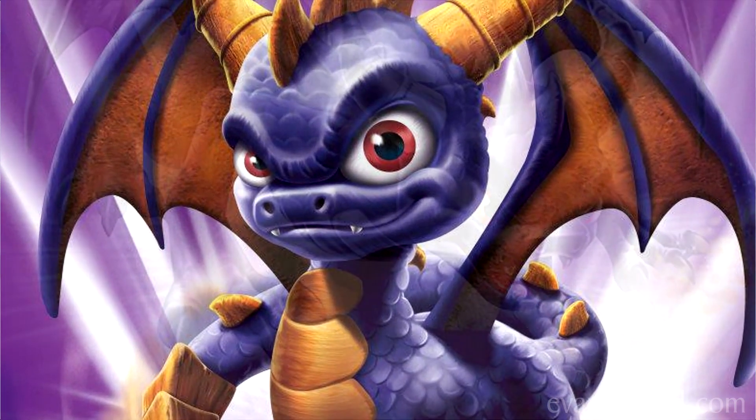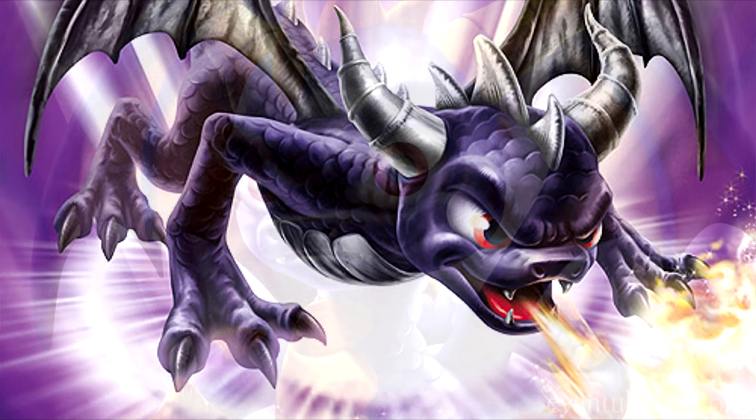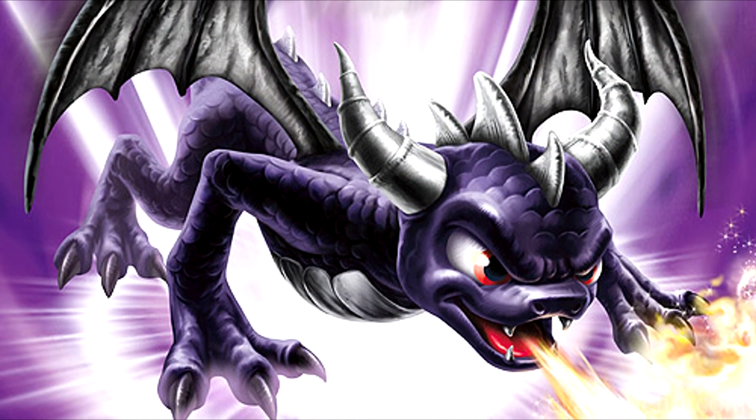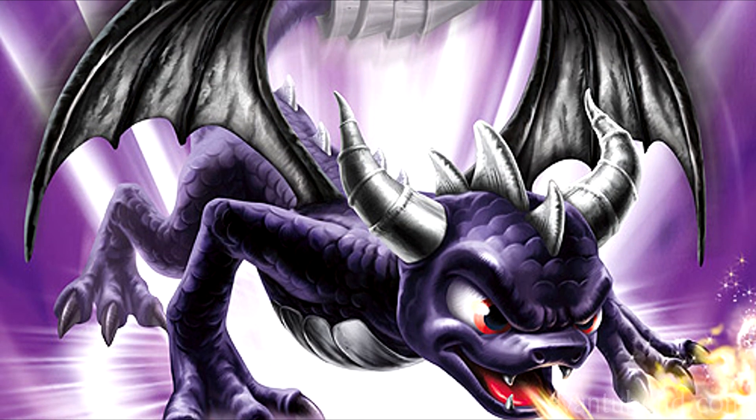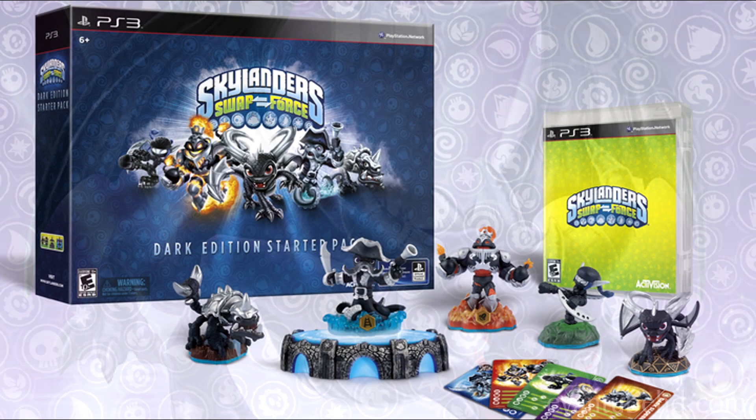Fortunately, Spyro had learned to tame the darkness within him long ago. So with his help, these Skylanders have also learned to control it, combining its power with their own to fight Chaos and the forces of evil. Sounds pretty interesting.